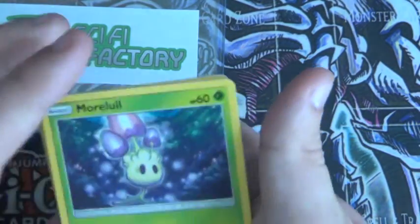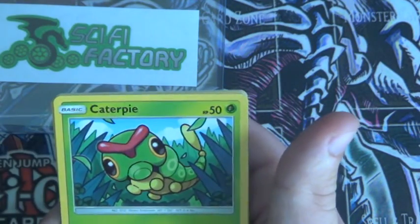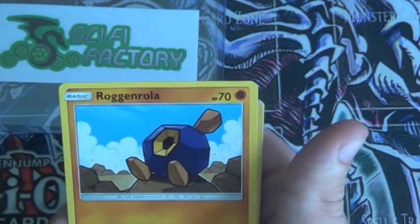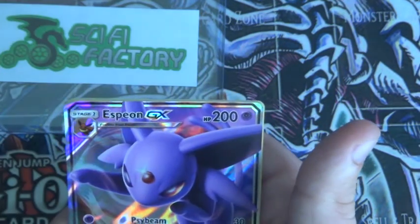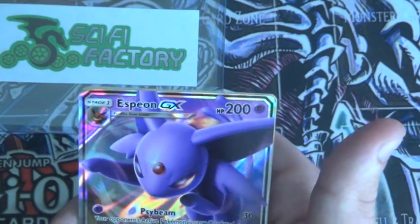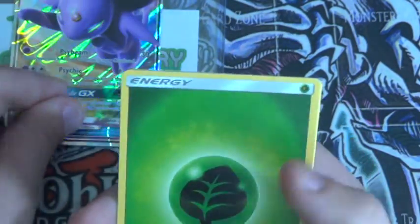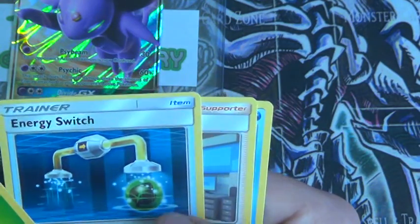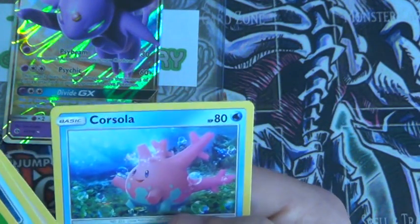Code card aside — Morlul, Skarmory, Kawerpy, Standing Guess, Roggenroleth, Psydeck Reverse, and a Espeon GX. I already have this one but I don't mind another one — that's actually really, really quite cool. And then Energy Switch — I do not have that either, so that's pretty cool — Professor Kukui, and then Corsula.